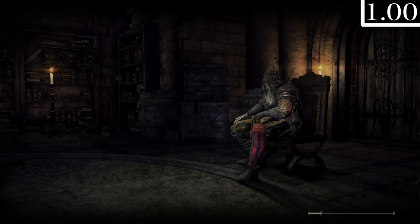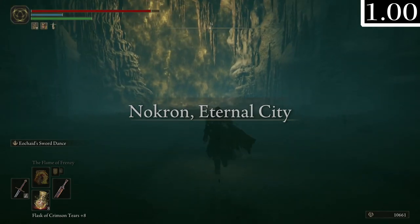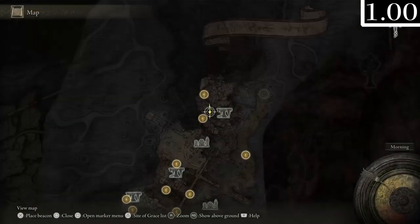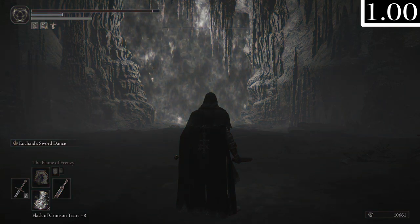For the actual Regal Ancestral Spirit, I noticed that the music playing in the fog gate room before you enter is the Limgrave music, which is definitely interesting - perhaps because this room is higher up in the map terrain and it just loaded the Limgrave music.